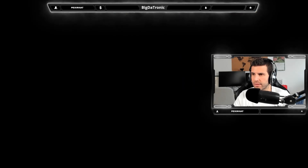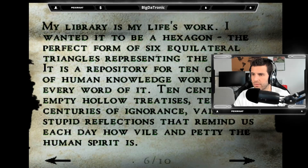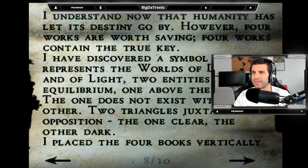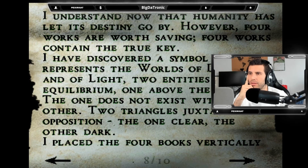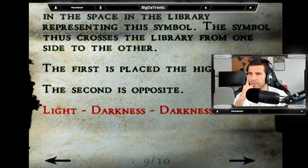Creature's will and testament — ah, this is it! 'I place the four books vertically in the space representing this symbol — two triangles, one clear, one dark. The first is placed highest, the second the opposite: light, darkness, darkness, light.'